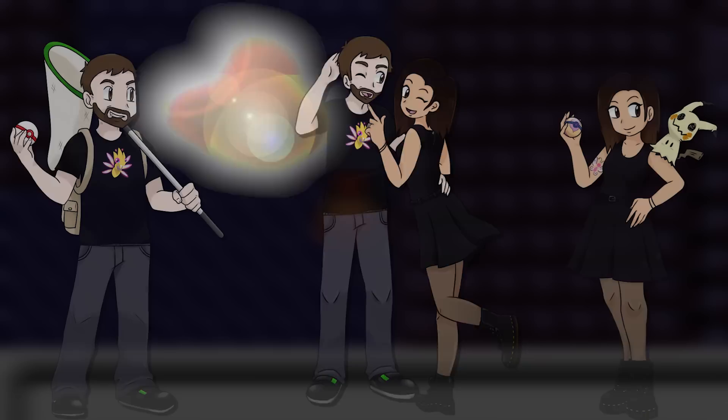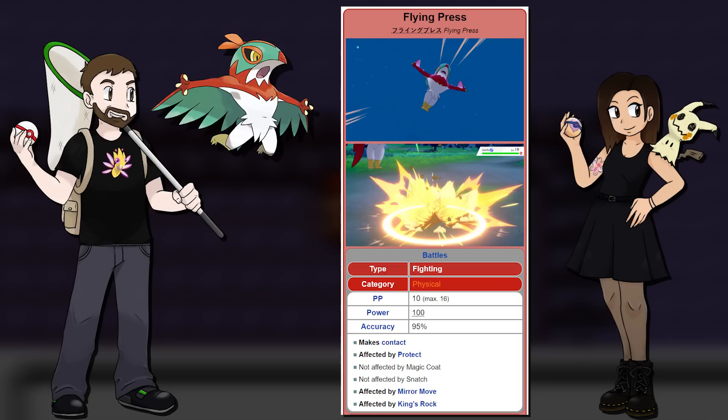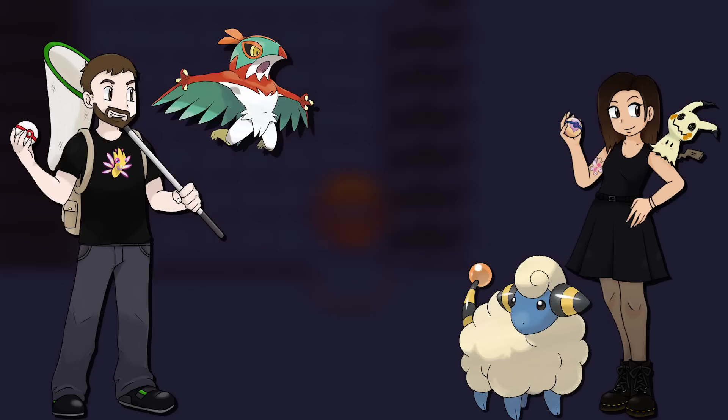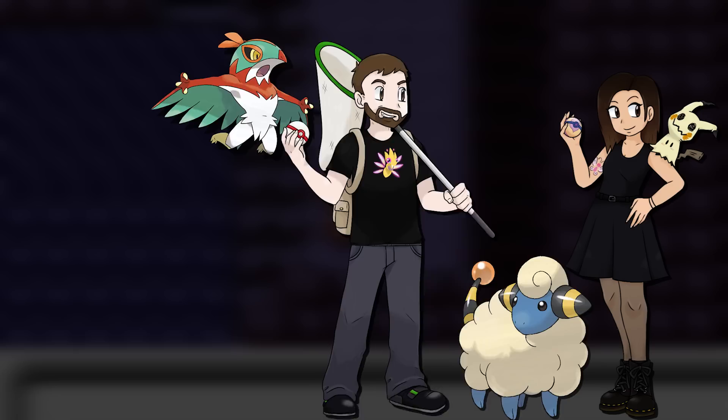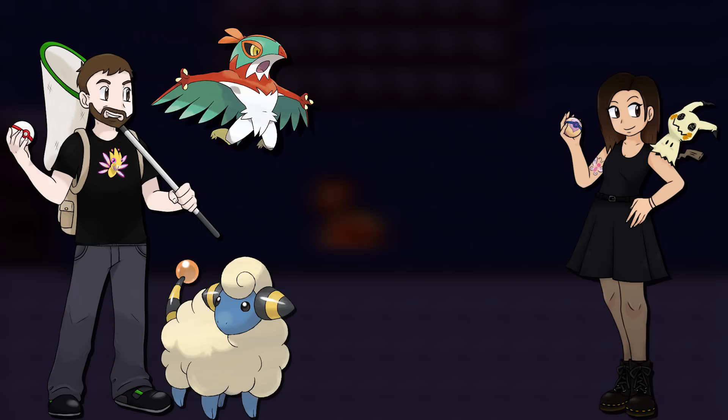Early in the game, you can get Hawlucha — it's available through an in-game trade. I'd never used one before, so I was excited to try it out. Apparently it's a complete beast, and Flying Press is an amazing move. I steamrolled my fiancé with it for our first few battles. Eventually, she added a Mareep to her team and nicknamed it Fleecy, and all she did was talk about how much she loved it.